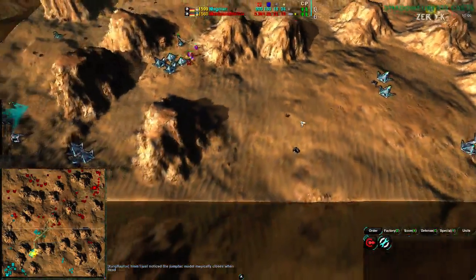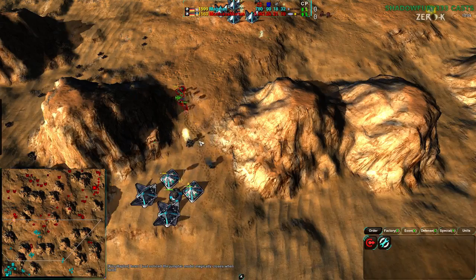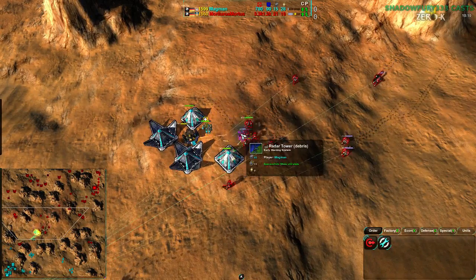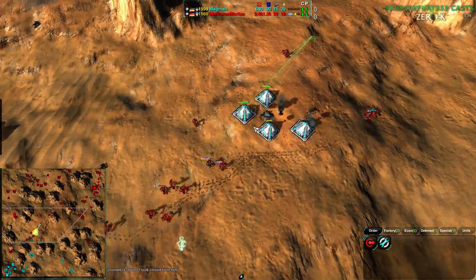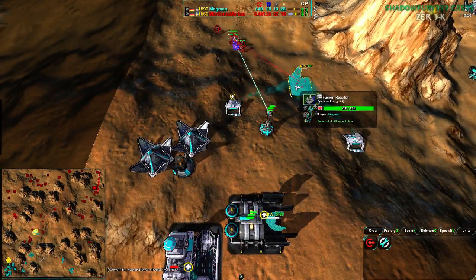Mortarus got a few units stunned out. Magman got a Tick off that didn't work especially well because of no follow-up — Ticks require a follow-up force, otherwise you're just stopping units from moving. It buys you some time, but ideally you destroy those forces. Mortarus is very focused on getting rid of the metal extractors and doing a great job of that.